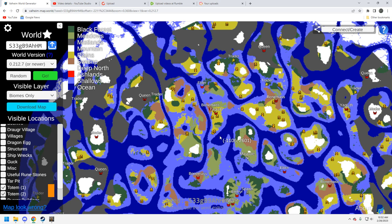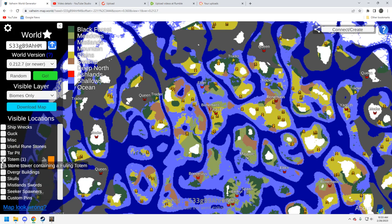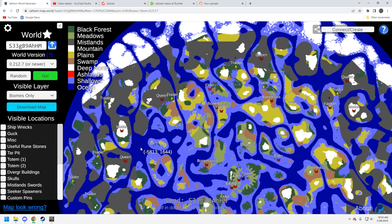The plains are obviously high-level content — I find them fairly challenging, not as much as I used to. I've gotten way better at dealing with the deathsquitos, but some of those camps can be a pretty big pain. You've got enough totems here — five should set you up fine.